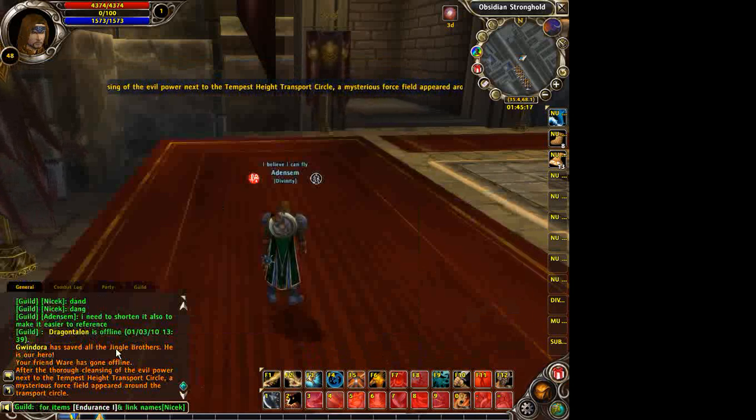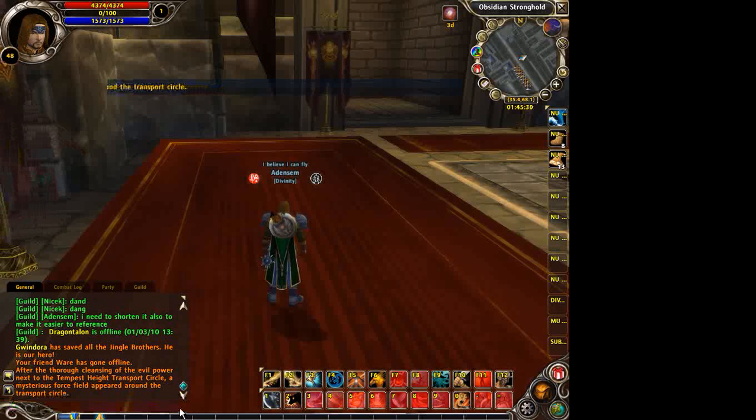Now, with names, if you press Enter, somebody can click on another player's name in the chat box — just like you would in a regular typed message — and whisper that character. So you could do something like, for a guild invite, ask them to shift and left click Adenzim. All they have to do then is just click on the name, and it'll automatically set them to whisper that player.